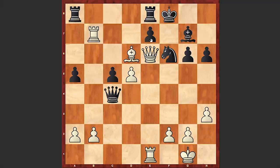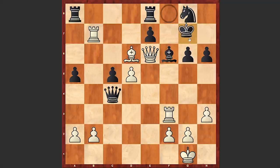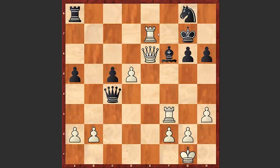The bishop is untouchable because of the mating threat. Knight goes back on g8. Rook e3, switching the rook into the attack from the 3rd rank. Bishop f6, rook f3, king g7, then finally we have bishop takes e7, rook takes e7, rook takes e7, knight takes e7, queen takes f6 check. If the king goes here then rook f7 was winning, and then queen takes g6.